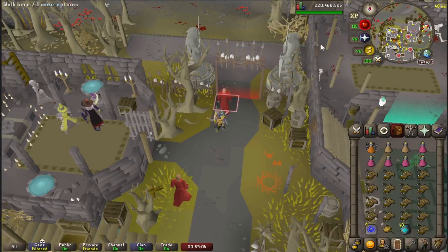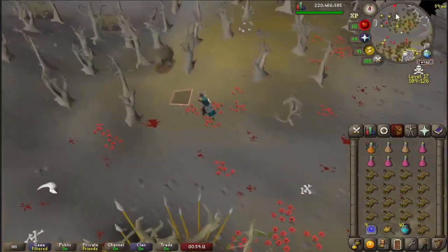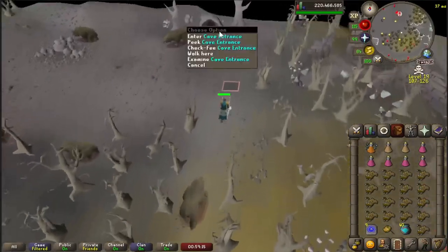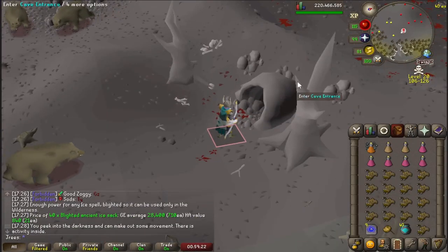When you're ready, go ahead and go through the barrier and run north. One thing to note is that when you get to the cave, you can right-click to peek if there's anyone in there. You must get 20 KC before you can actually look in there, otherwise it will say you don't have enough knowledge or something.